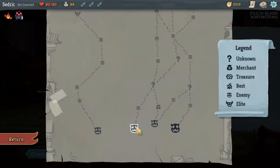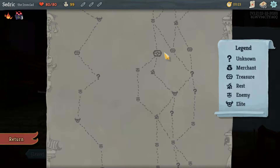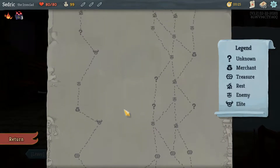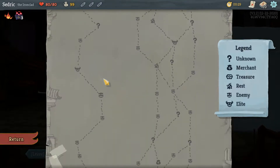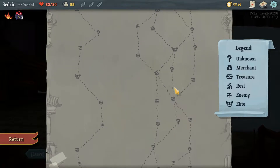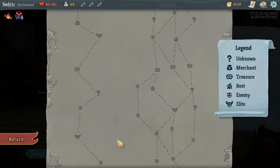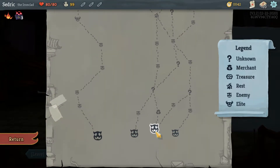Looking forward, there's a chest along the way — the midway chest. There are a lot of elites on this side so I could get some good stuff, and then there are shops and events. This way there's a fire, which may be useful — there's no fire on this side. So I think our best route is right here.